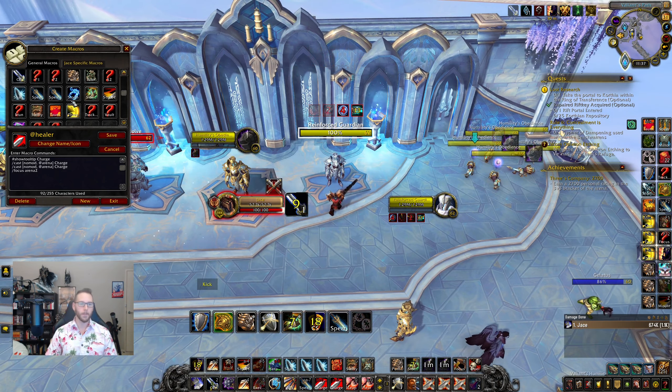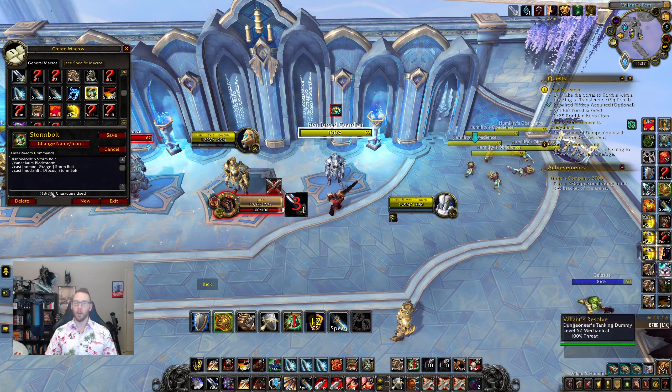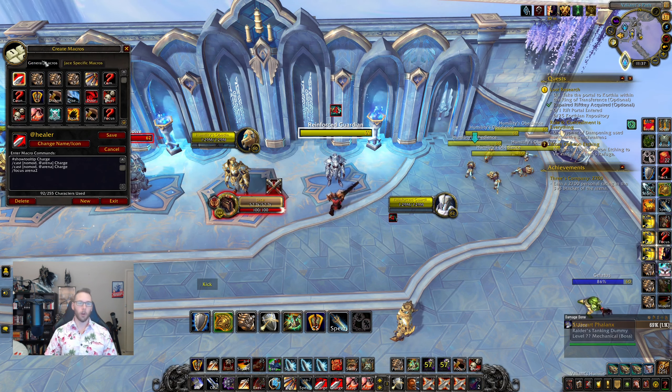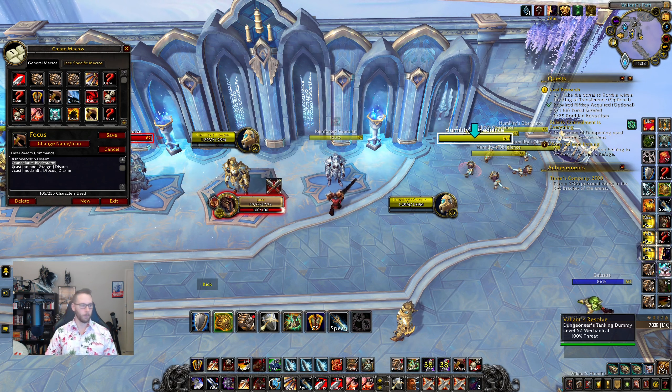Looking at the Storm Bolt macro: it cancels Bladestorm, and without a modifier it casts Storm Bolt on the current target. Holding the modifier sends it to the focus instead. The fear macro works the same way — hold the modifier to fear the focus, without modifier it fears the current target. There's also a disarm macro: no modifier disarms the current target, shift modifier disarms the focus target.